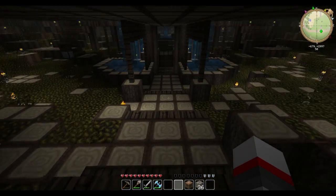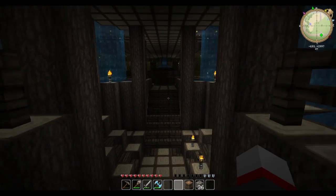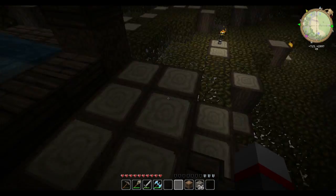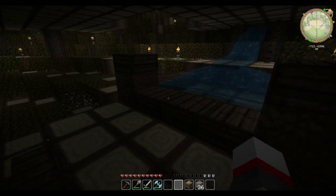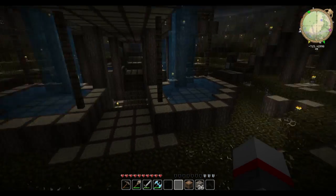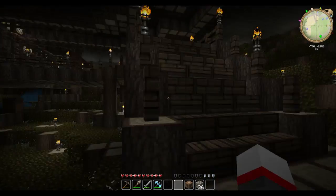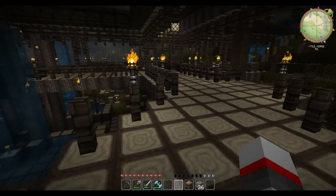We still need to rework this side so the water cascades underneath like it does on the other side. The final quarter will probably be a private library for the sages. This section is missing a pillar in the center, and we haven't switched it to glowstone yet. The only access to the sages' area will be from these curved balconies along the sides.